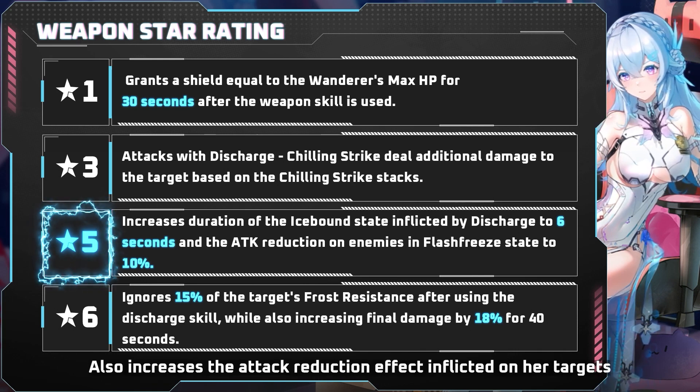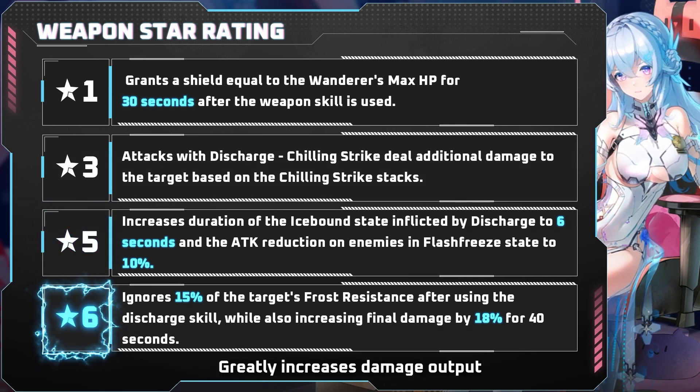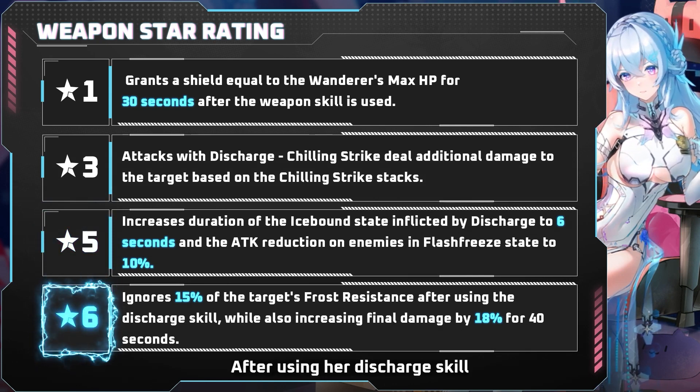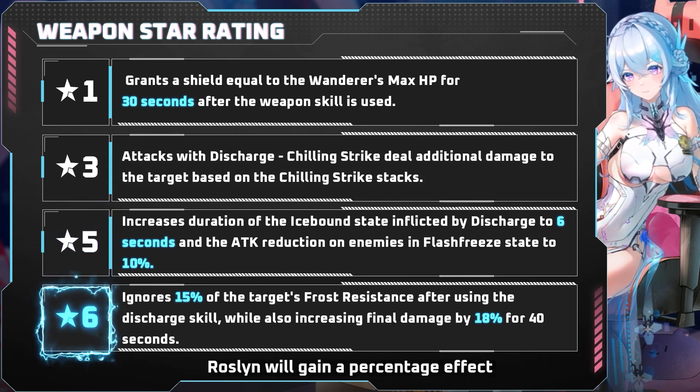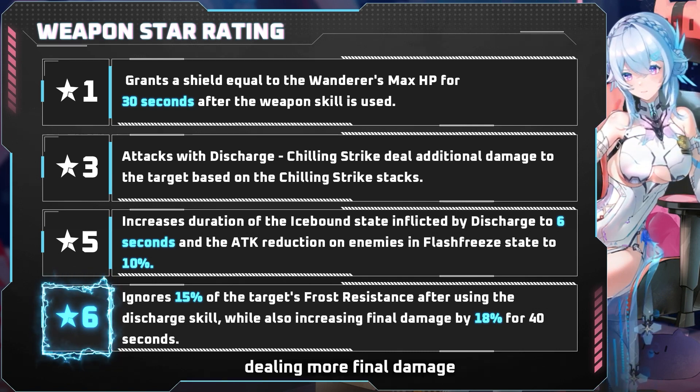Five Star also increases the attack reduction effect inflicted on her targets. Six Star greatly increases damage output — after using her Discharge skill, Roslyn will gain a percentage effect that ignores the target's resistance, dealing more final damage.